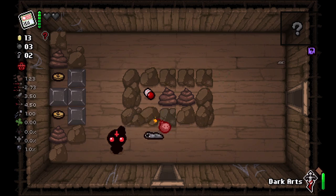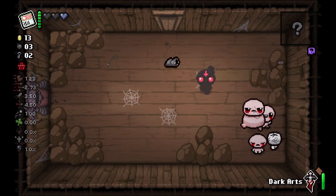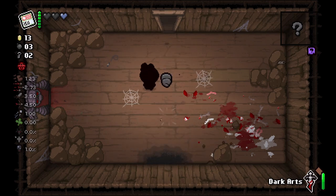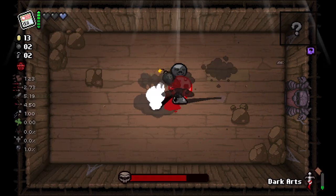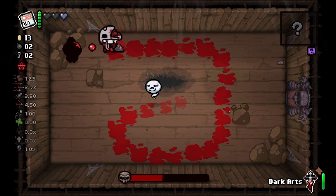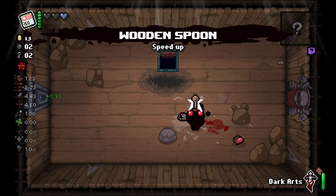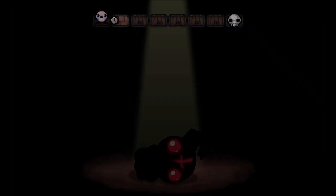We get another tinted rock — the game is feeling really generous today, I'm digging it. No super secret room and no double tinted rock against Blighted Ovum, sadly. I didn't place that bomb quick enough. That's a neat little thing you can do — place a bomb down when you're using Dark Arts, which is something I didn't actually know until now, funny enough.